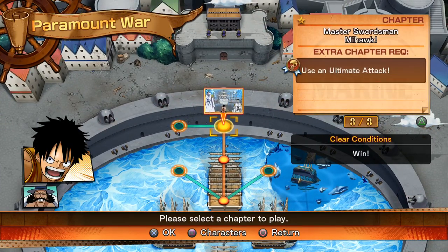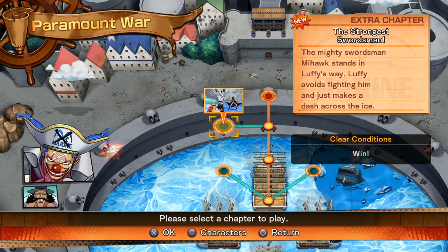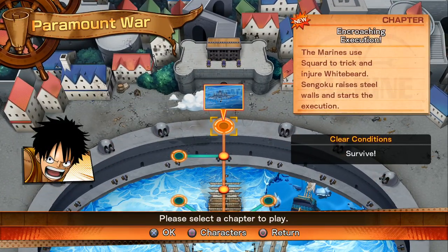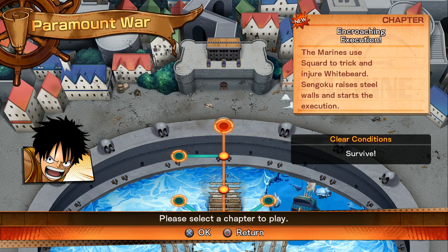For using an ultimate attack we unlocked this side chapter — for Buggy to fight Mihawk — but I'm not going to do that. I think I'll do this episode or chapter right here and then I'll probably call it there for this part.